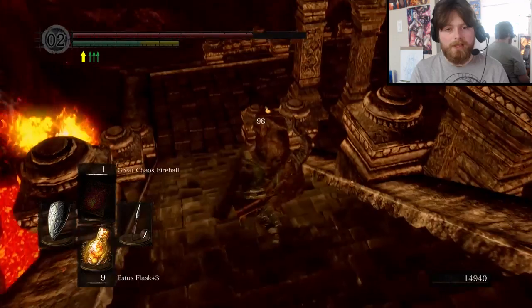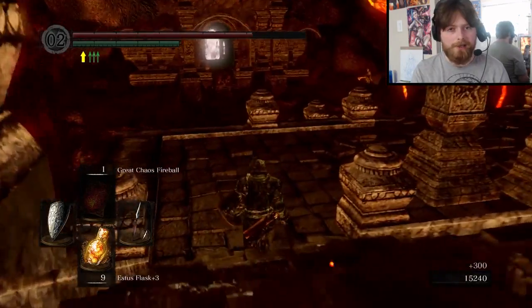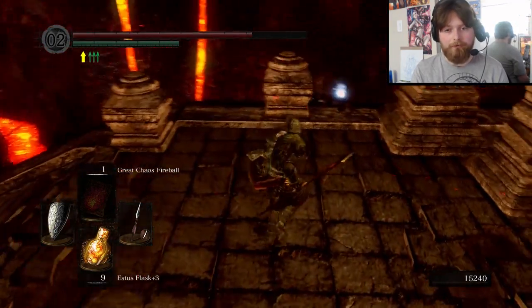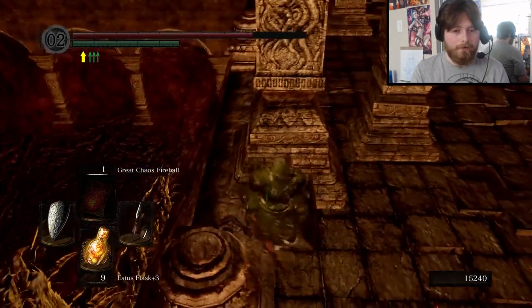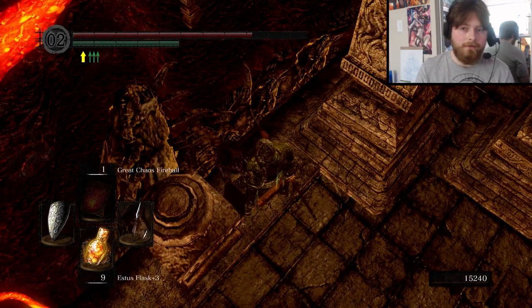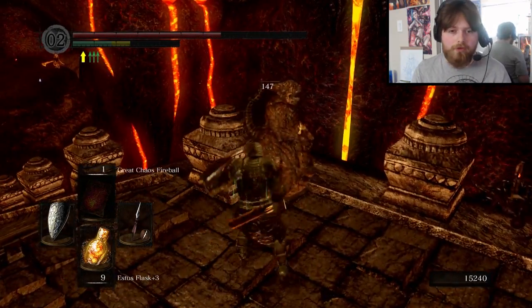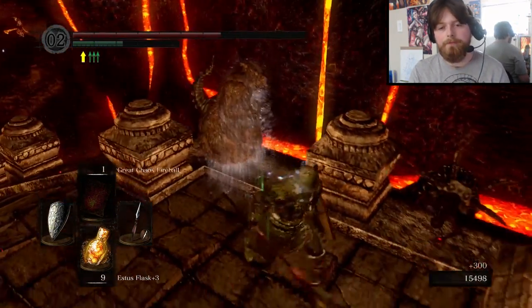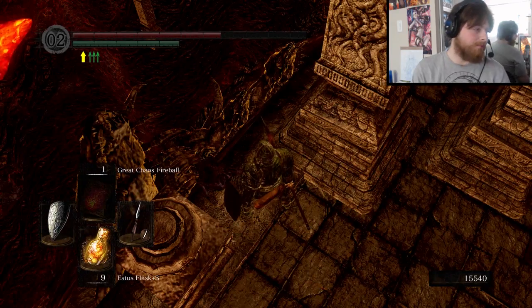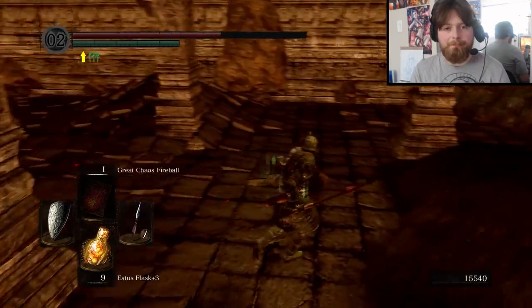Oh my god, I didn't even see him! What the fuck? I actually walked right past him and didn't even see him. Jesus Christ. He totally blended in with the level — he camouflaged himself. That's dirty. Fun fact: that's the boss. This thing I'm looking at right here, frozen in time, up against the wall. You sneaky fuck — I was trying to explain something! That's the boss — when you get to the bottom, he unfreezes and jumps off the wall. It's pretty cool!